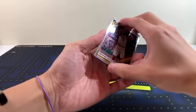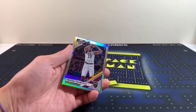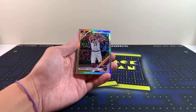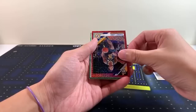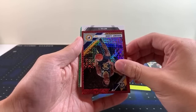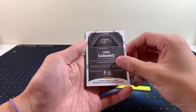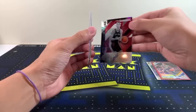Do we have a Dragon Scale? I think we have a dragon in this one — those are super short print, kind of like the tigers in Prism. Let me shift this camera a little bit — hopefully you can see that well. Tristan Thompson for the Cavs, a Pacer Jeremy Lamb, looks like our famous Signature Series. Oh — Luka, of course! Luka! Signature Series — and there's our Luka.